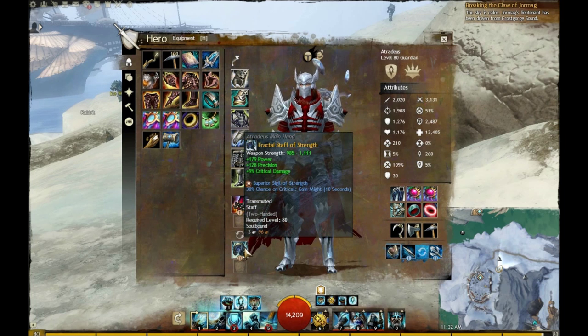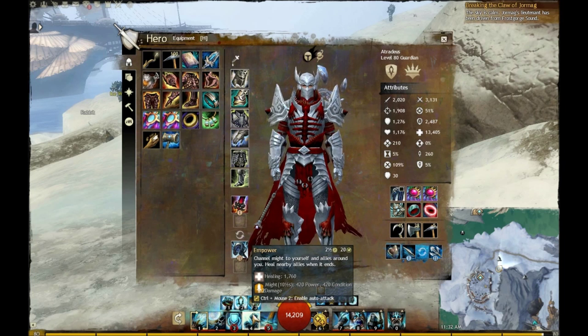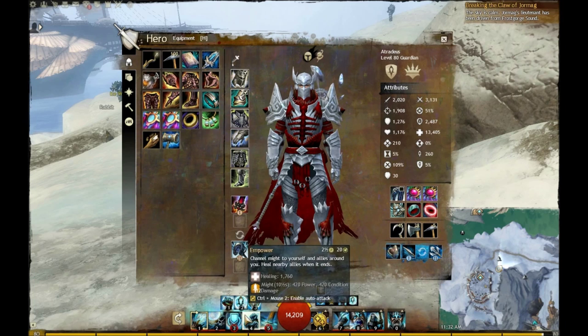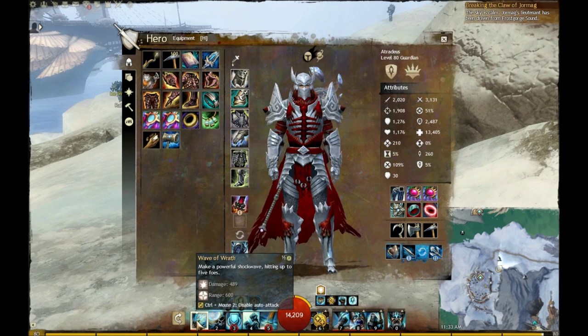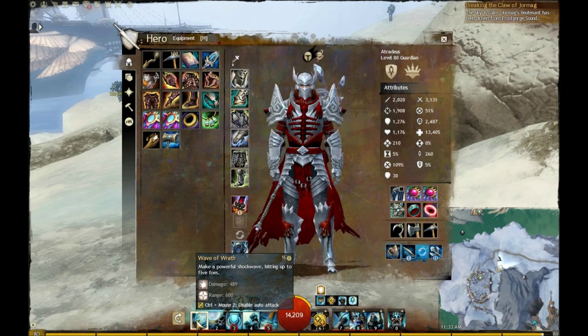Now onto the other weapon. Since they buffed it, I've been using the staff a lot. The Empower takes about half the time it used to cast, and the 12 stacks of might is phenomenal in a group setting. You're getting the swiftness too, and of course the auto attack is nice, just because it's hitting multiple things in front of you — which is advantageous in like TA and things of that nature, where you need to kill a lot of really low health adds.